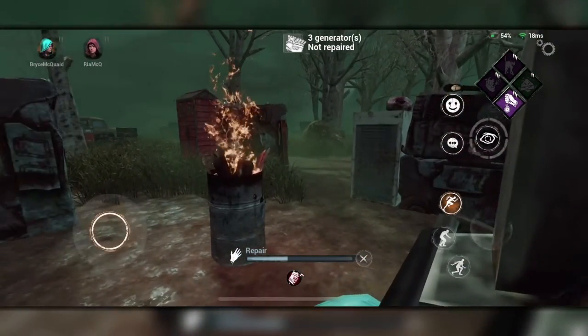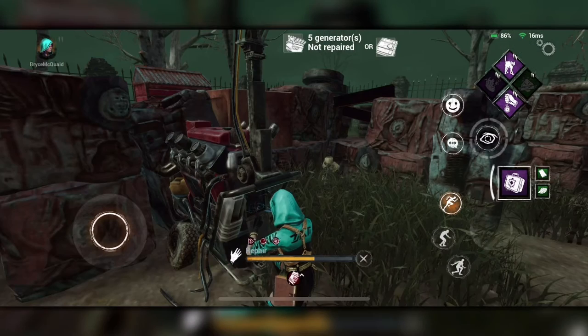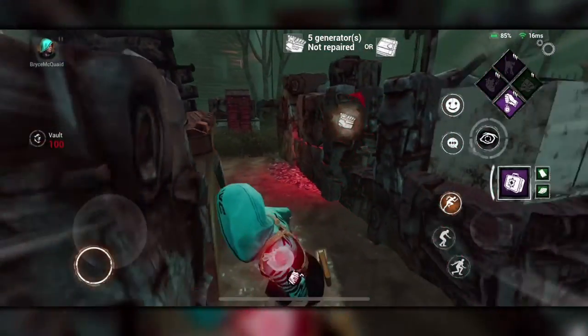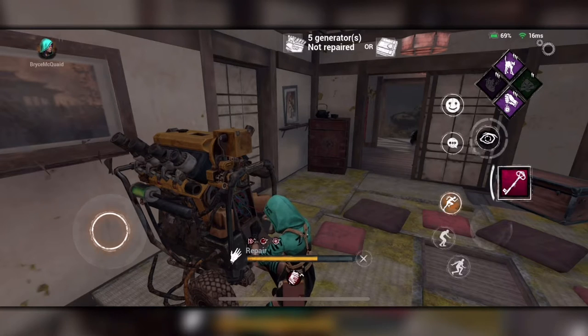To avoid failing skill checks, be on the lookout for the sound cues that happen right before the skill check. You'll know when a killer gets close when your heartbeat starts to increase and your heart becomes visible inside of your character. This means you're within the killer's terror radius and that death isn't far behind. Keep in mind, not all killers have a terror radius, so don't forget to keep an eye out for the sneaky killers.